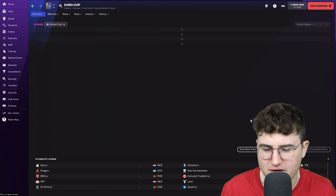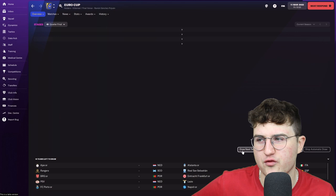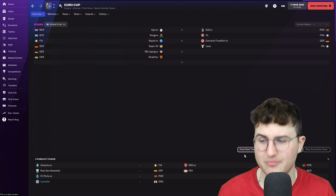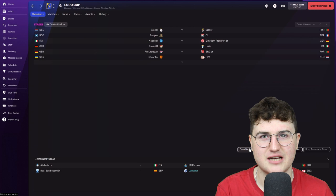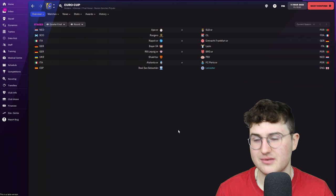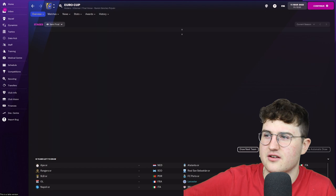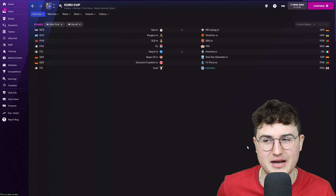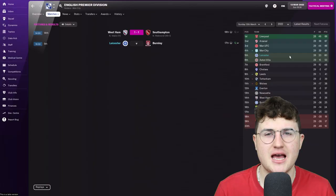We are in the hat for the Euro Cup quarterfinal and semifinal, because for some reason they lay out the path now. Ajax or Rangers — I'd like that draw, but we don't get it. Napoli or Bayern — nope. Leipzig or Shakhtar — that might be favourable, but we don't get it either. Atalanta or Real Sociedad — we'll take that, probably the most favourable draw available. And if we progress, the semifinal will be Napoli or Bayern or Eintracht Frankfurt or Lazio against Atalanta, Real Sociedad, Porto or us — Leicester City. Brilliant, not confusing at all.